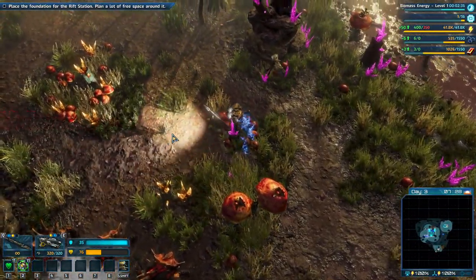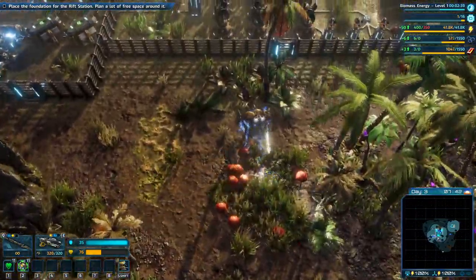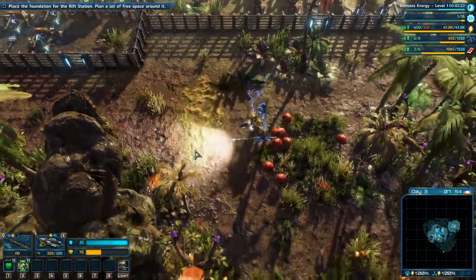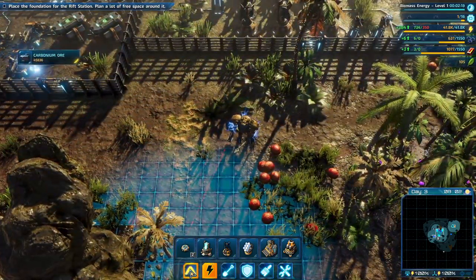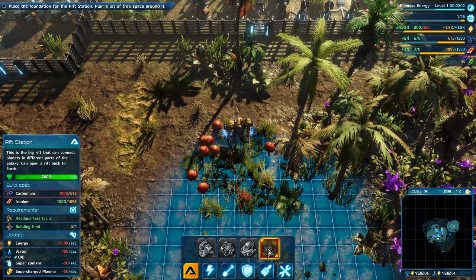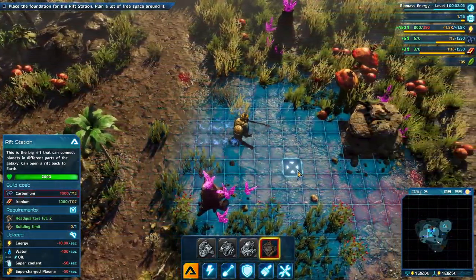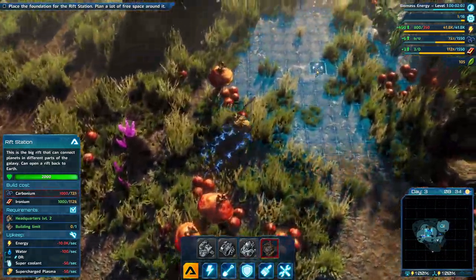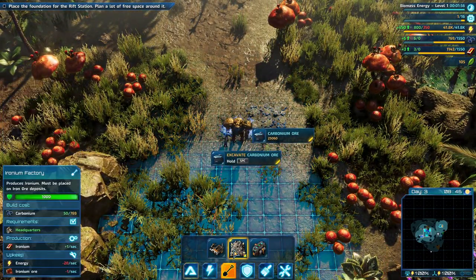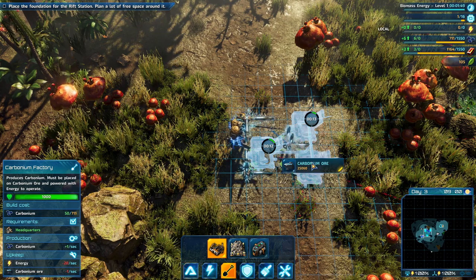There's a lot of space down here for this rift station. If we start building it down here — rift station — we need more carbonium. There was more carbonium ore down here somewhere. It's over here — there's carbonium ore here. Carbonium factory — it seems like carbonium is the thing that we need.